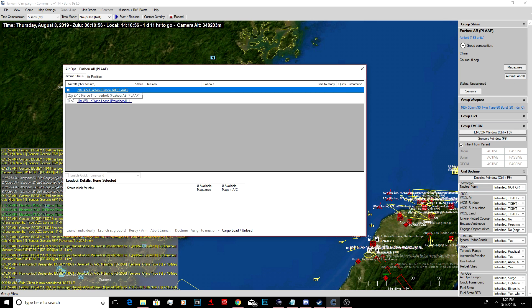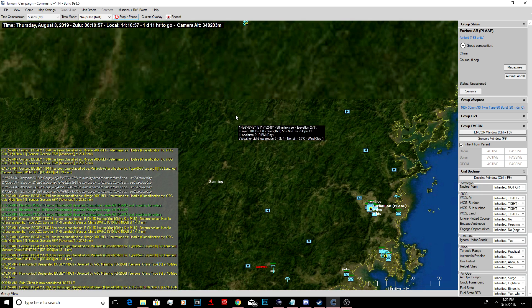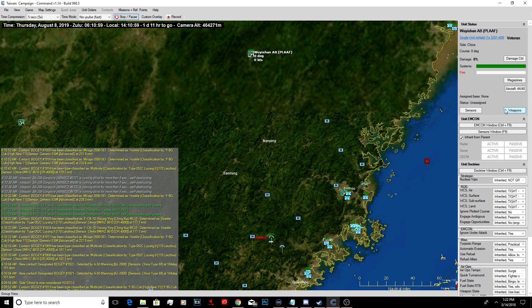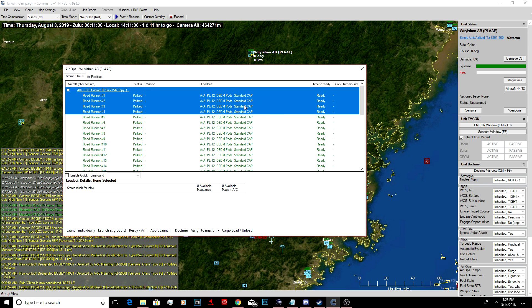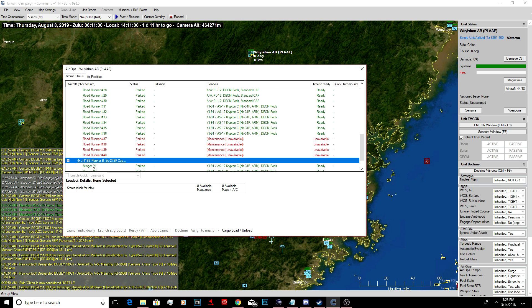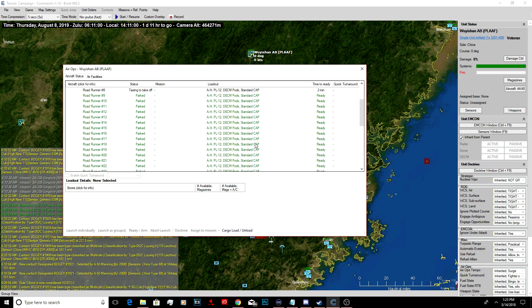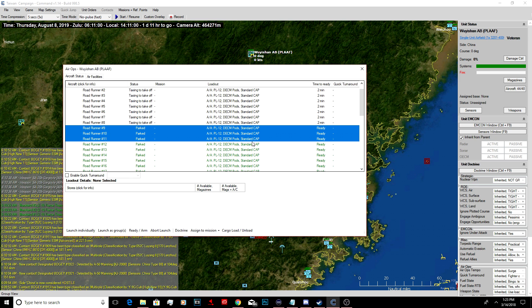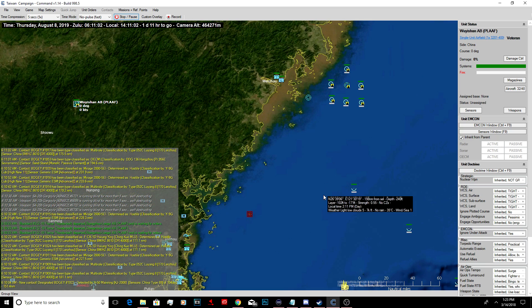They're launching massive amounts of fighters right now. I did not totally take out their stuff. This sucks. Whose airfield has all the fighter jets? I'm guessing it's the one that's not right here. Launch as a group. Launch as a group. These have Kryptons. Launch as a group. We have a massive amount of fighters coming at us right now.